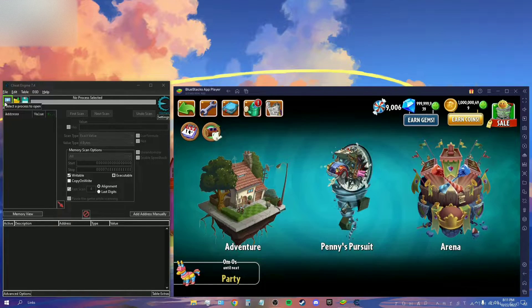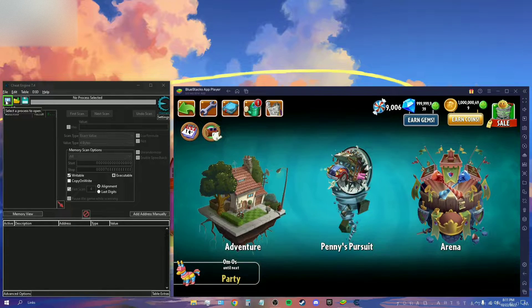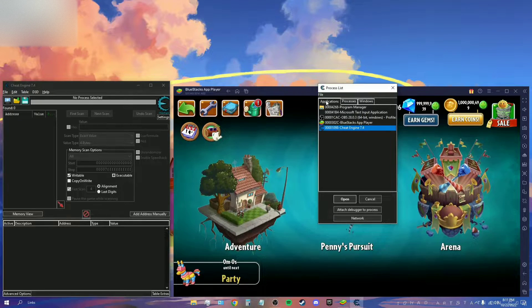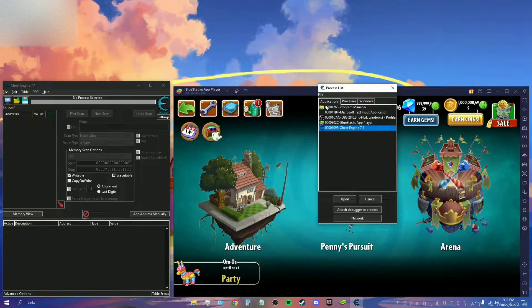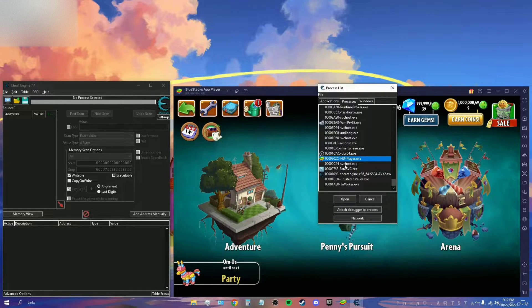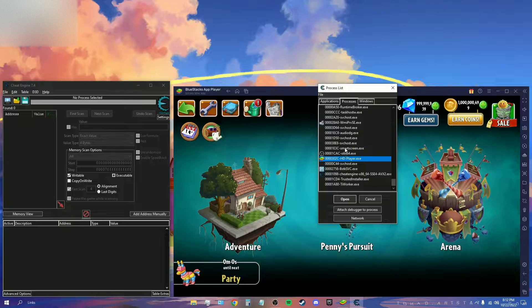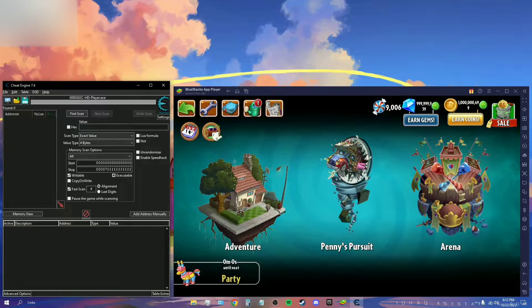First, on Cheat Engine, you want to click on the little monitor logo with the magnifying glass on it. You'll find the process list. Click on 'Processes' — it'll probably show you Applications first, but switch to Processes. Scroll down until you find 'hdplayer.exe', which has the BlueStacks logo right next to it. It depends on what emulator you're using, but for BlueStacks it will show hdplayer.exe with the BlueStacks logo.